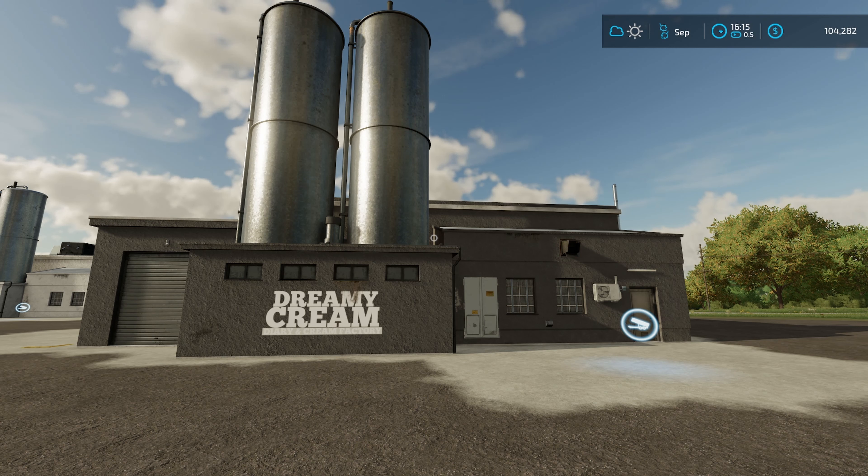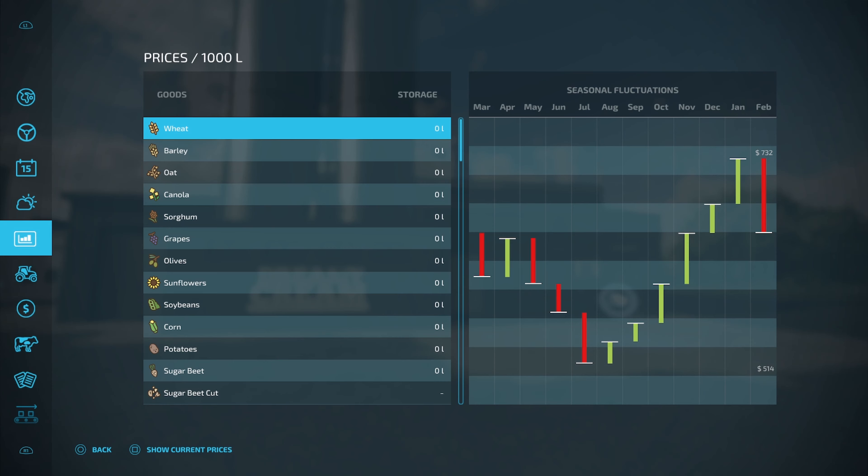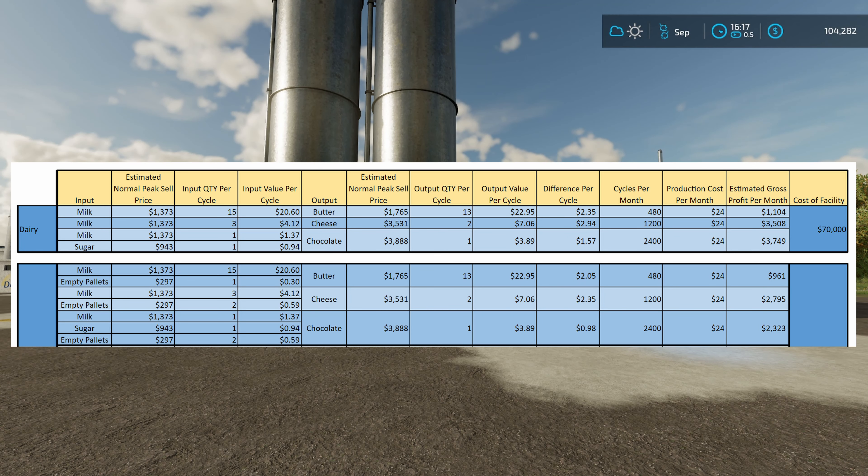That's everything you need to get started except for cows. How many cows do you need? As many as you can afford to feed. Looking at the spreadsheet, the first three recipes — butter, cheese, and chocolate — are exactly the same as the base game. The only difference is you're not going to make as much money. With estimated normal peak sell prices under normal economy: wheat at 732, butter at roughly $961, chocolate at about $2,300, and cheese at roughly $2,800.